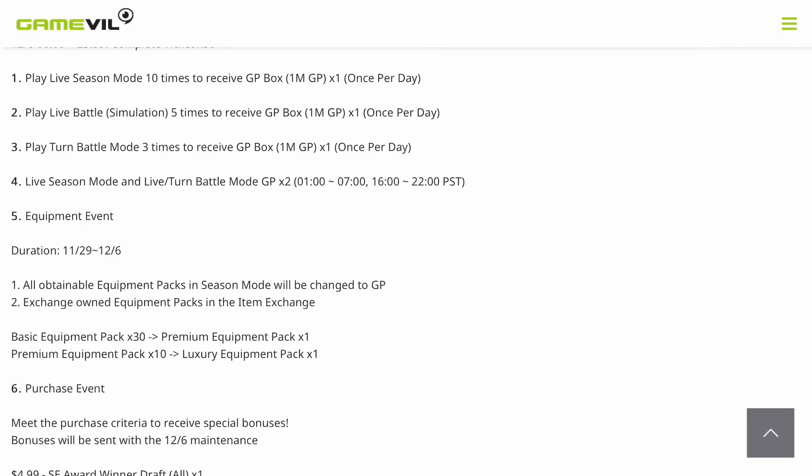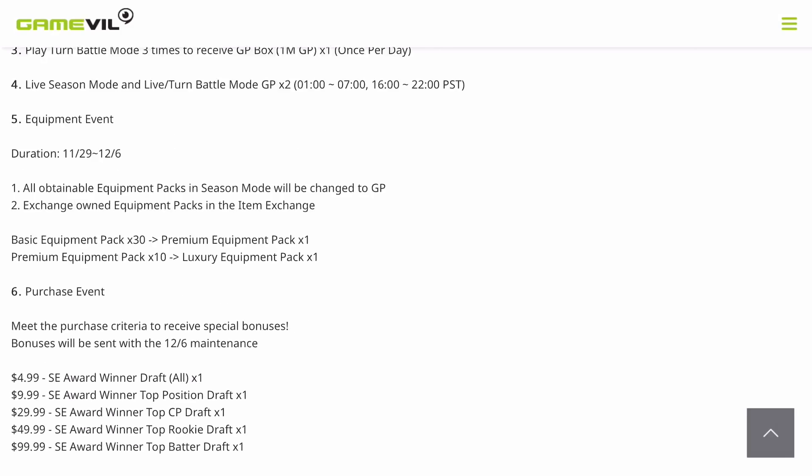You get a million gold per day for doing season mode 10 times, but it has to be simulation — 5 times a day. I play live battle action, and this is day 3 and I've already played like 76 games or something, but I don't get the 1 mil because I'm playing action and not simulation. This is absolute crap — Gameville, fix this please. Turn battle three times and you get a mil, that's cool. There are also battle double point times: 4 a.m. to 10 a.m. Eastern and 7 p.m. to 1 a.m. Eastern.